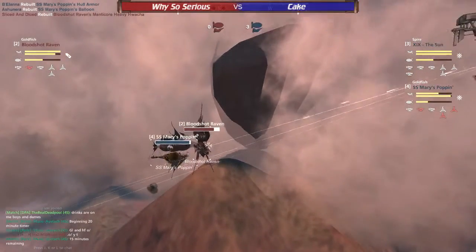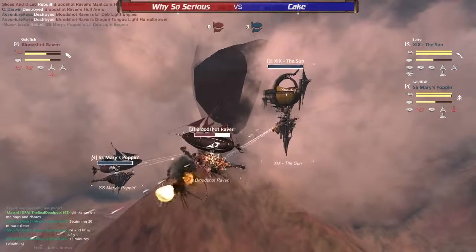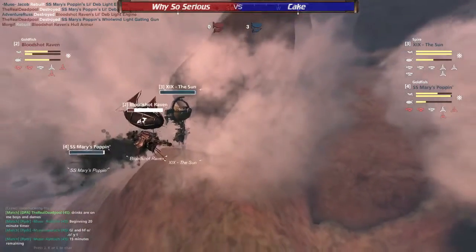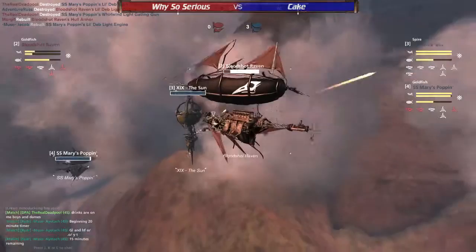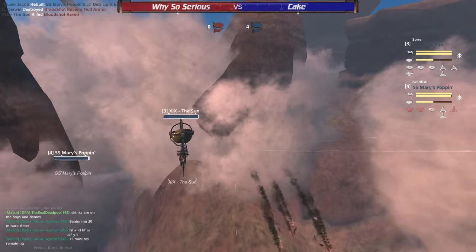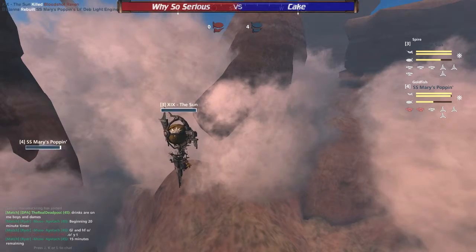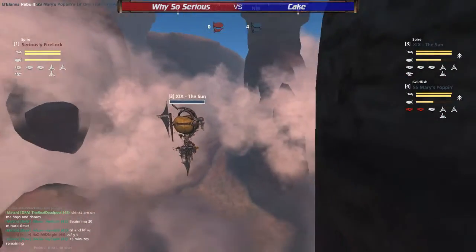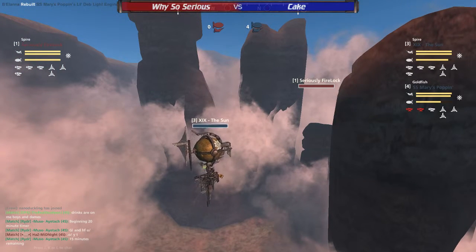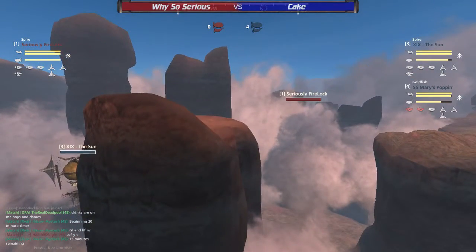And now Bloodshot Raven is left on their own — The Sun's about to impale them. Dual gatling coming in, taking out the whole armor. The Watcha coming in for the kill shot. Nice work dual-tanking the whole armor of Bloodshot Raven, not actually killing them, but this second hull break combined with the following Banshees will take them down. So far trending towards Cake — they've proven they've had a strong performance at long range and now a strong performance at close range.